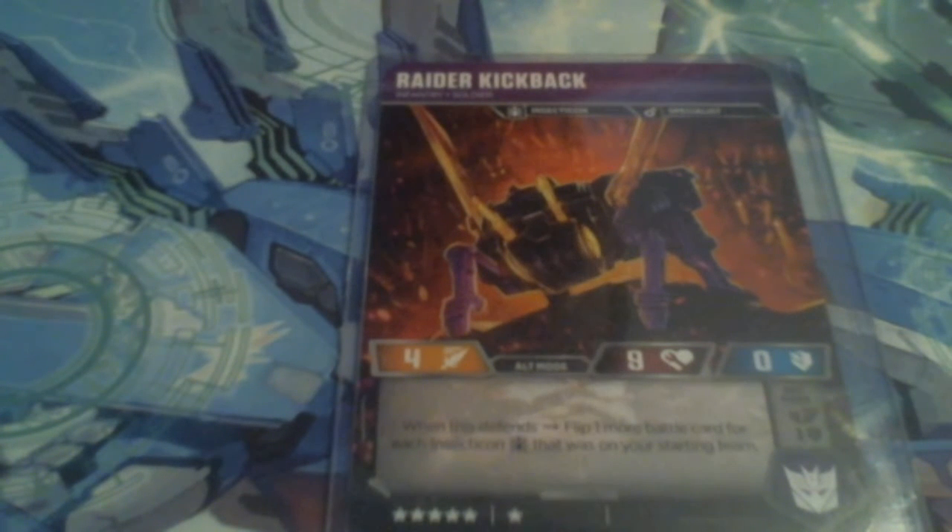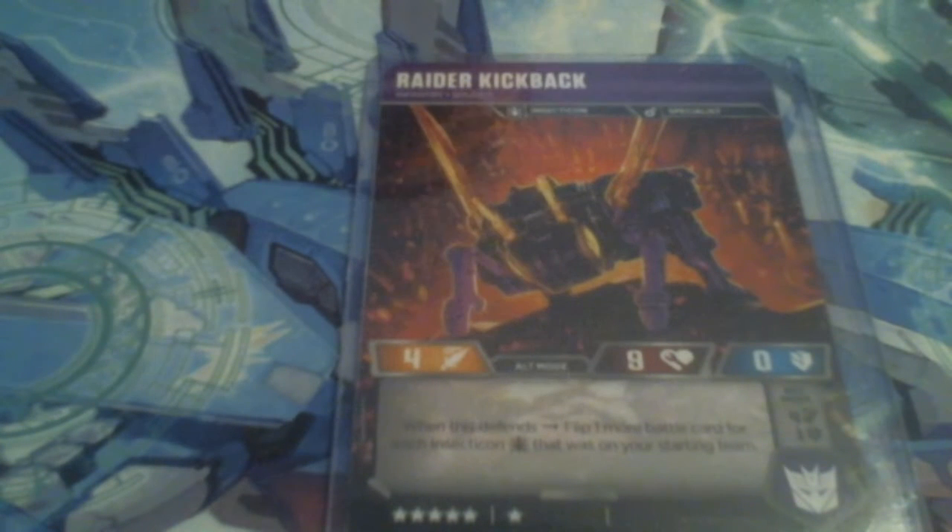He is an Incepticon and a Specialist, a 4-10 with the ability of 1-less Defends: flip one more battle card for each of your Incepticons that was on your starting team. This deck makes full use of that. There are a total of three Incepticons including himself, meaning I get to flip five defensive cards each flip, and six counting Flame War when she's flipped — meaning he's anywhere between a six to possibly a ten defense. The other bugs can be killed and he still gets his massive flips, as it only checks what your starting lineup was.